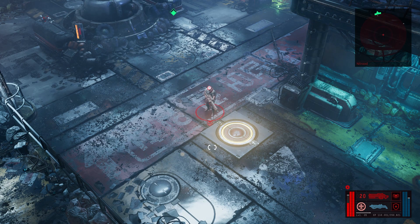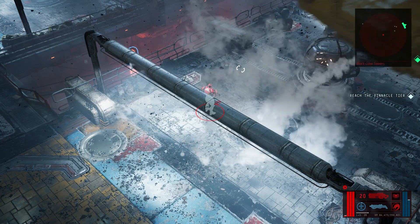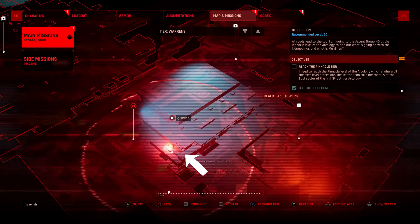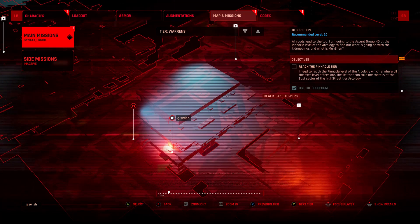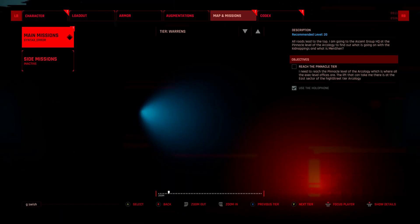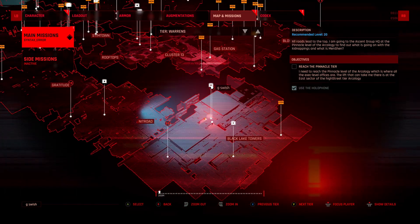But where exactly do you get it from? The level you'll want to be on is Arcology, the Warrants — grab yourself a taxi and you're going to want to go to Black Lake Towers. Once you spawn in, the easiest thing you can do is head all the way down to this staircase. Make your way round, because you want to get to the lower part, and you're going to walk this route just here.